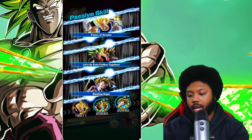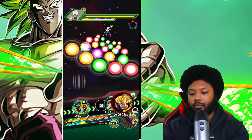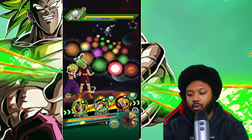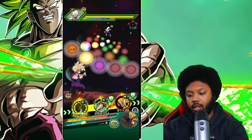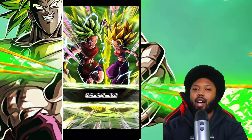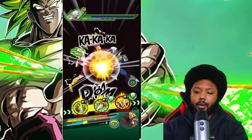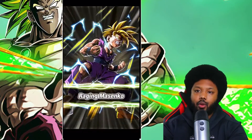I really like the new stage layout — it's actually pretty cool to see a new stage, especially that we can see it at the same time on Global. LR Kale and Caulifla are really, really good. This shows how well they perform overall because you can put them anywhere you want — in any event and they'll do very, very well. Even in Super Battle Road, they're really, really busted. The one place they're not as great is Extreme Super Battle Road, but in regular category Super Battle Road they're just really busted. Really happy with LR Kale and Caulifla.